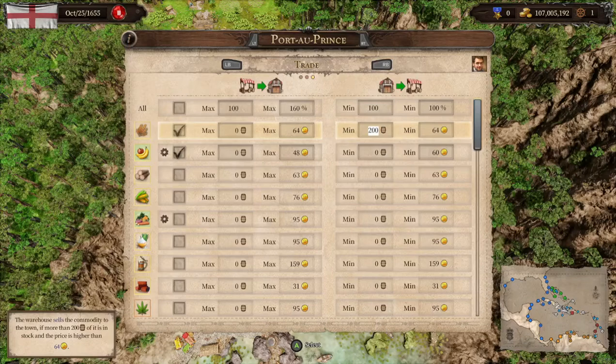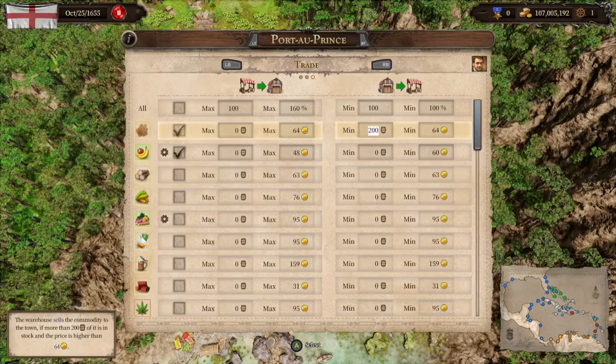The minimum number is essentially a cutoff point. Anything above 200 in stock is sold at an inflated rate higher than 64 gold; anything below 200 is sold right at 64 gold. You want these two numbers to match for commodities you do not produce so you won't take a net loss on those items. For commodities I do produce — like fruit — the average price is around 62 to 64 gold, and my warehouse will buy as much as it can at 48 gold. With around 5,000 of this commodity in stock, I don't need to worry about buying more.